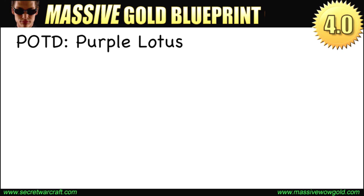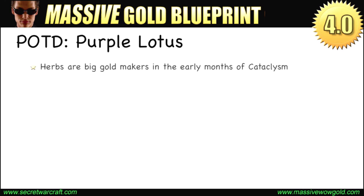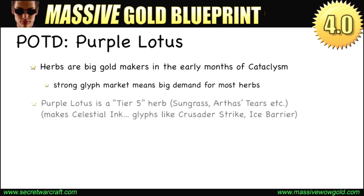Why is Purple Lotus performing this way and resulting in such terrific profits day after day? First of all, herbs are really big gold makers in these early months of Cataclysm. There's overall strong demand for herbs, driven mostly by the glyph market. Glyphs are in high demand, they're expensive to craft, and really the cheapest way for scribes to make more glyphs to sell is to make their own inks — the lower level inks as they need them — rather than using the Cataclysm zone herbs to make Darkfallow Ink and then trade that for lower level inks.